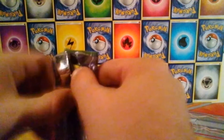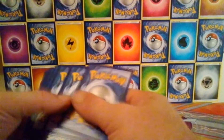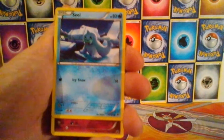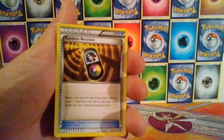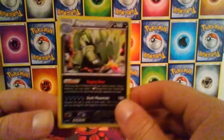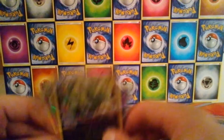So final pack, and then we'll get on to the winner of the giveaway. We have Solosis, Fennekin, a Wismuth, Seal, a Cotney, Ordino Spirit Link, we have a Random Receiver, we have a Helix Fossil Ammonite, a Reverse Bronzor, and the final rare — we get a pull on our last pack. It's a Tyranitar Holo. I did manage to pull two Holos and one EX, so that's not too bad.